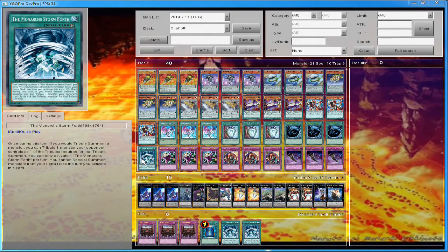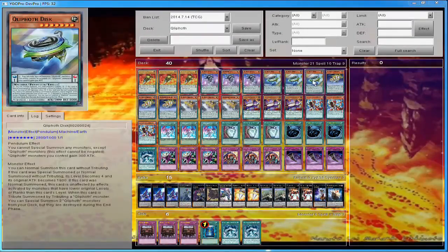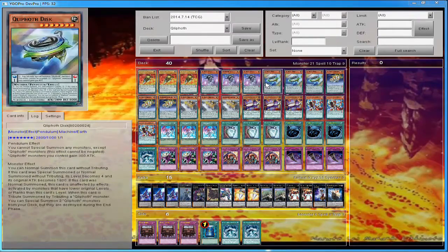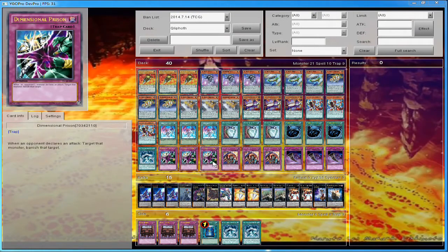The Monarch Stormforth — I'm just testing this to see how I like it, and I'm likely going to take it out. The idea was if my opponent has a monster and I don't want to tribute my own, I'd tribute theirs. But in reality you kind of want to tribute your own monsters to get their secondary effects — like returning something to the hand, piercing through defense, destroying a spell or trap, or special summoning other Quiff Pods. So I'll most likely take this out.